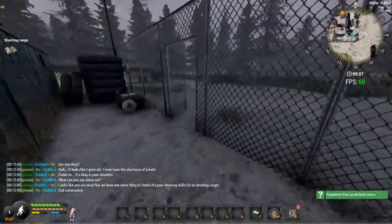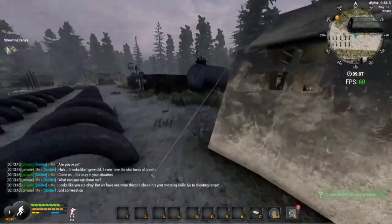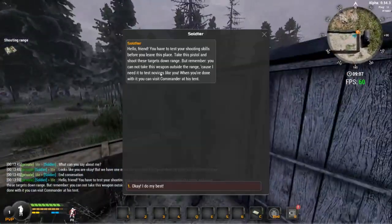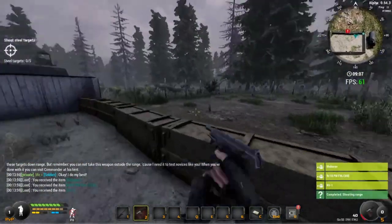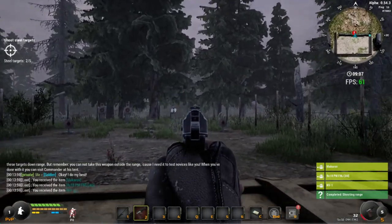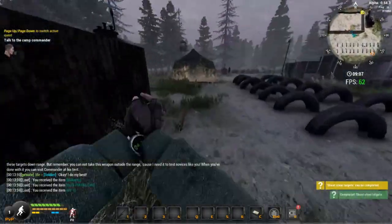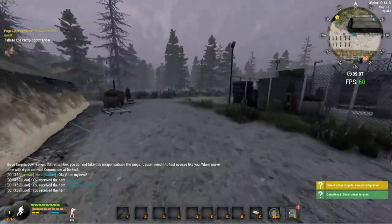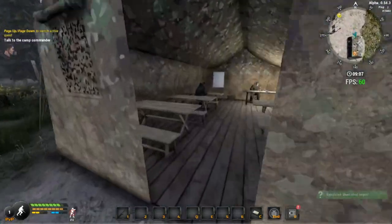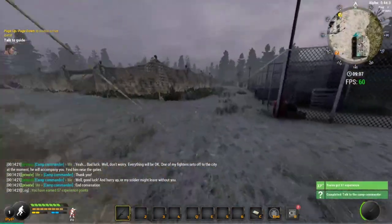Jump over here, touch this guy, spam number one — he'll open the door. Run out, take a left, then left again — now we're going to the shooting range. You need to shoot five targets with the macro weapon. Touch the guy, spam number one, hit fire and reload and shoot all five targets. That section is done. Run outside, take a left, keep running down.